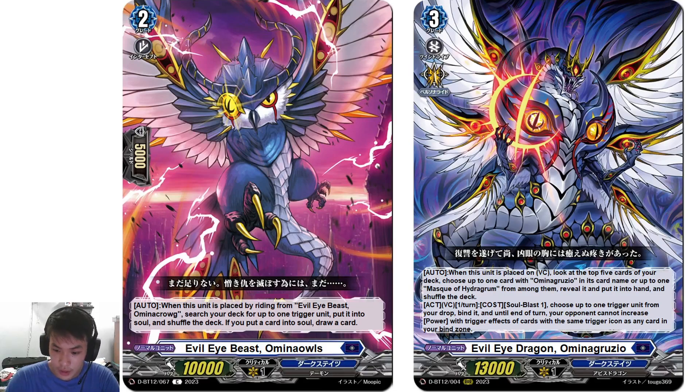This is the Grade 3: Evil Eye Dragon, Omina Gruzio. On place on Vanguard Circle, check top 5 and choose up to 1 card with Omina Gruzio in its card name, or up to 1 Mask of Hydrogrom from among them — reveal it, put it to hand, then shuffle. This adds consistency to the deck.